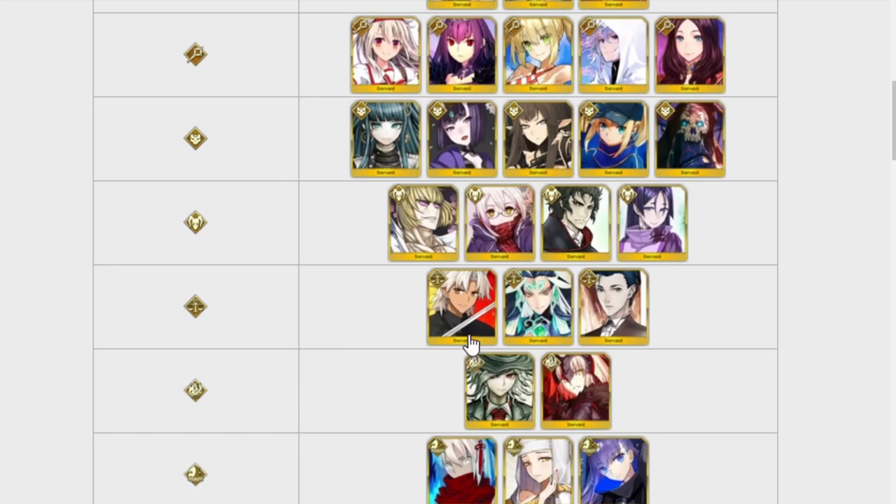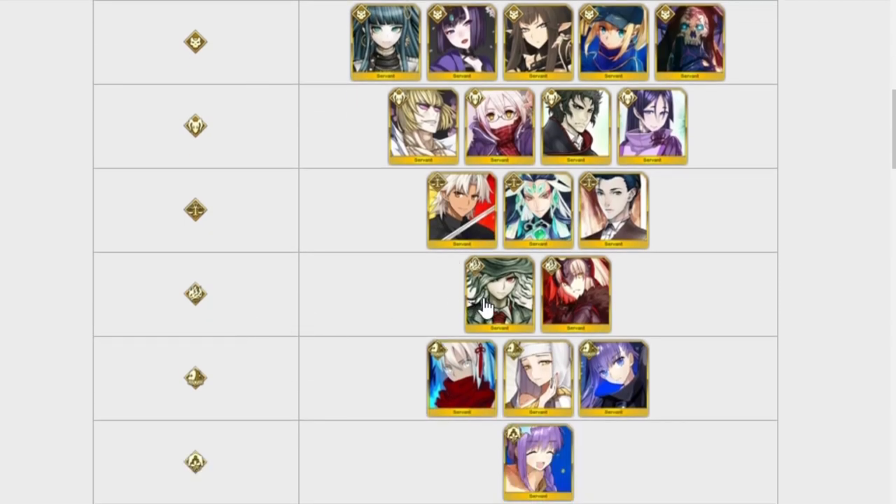For Rulers, Amakusa Shiro is good for farming. Both Shi Huang Di and Sherlock Holmes are great for challenge quest content — boss fights of sorts. Dantès is currently the best quick unit for farming, but I think you need NP2 to get the full loop combo going. Jeanne is everyone's favorite Buster beat stick — she's extremely strong, continues to be strong, and can take down most content in the game as long as you give her a Merlin.